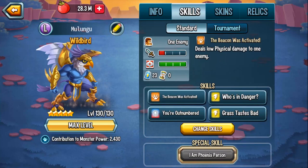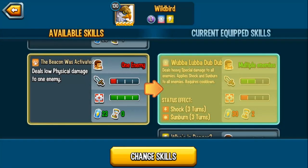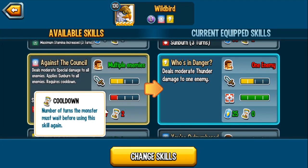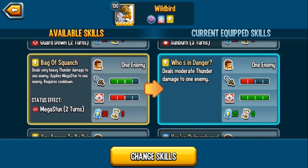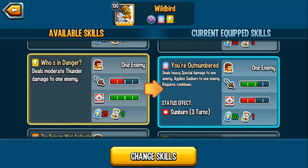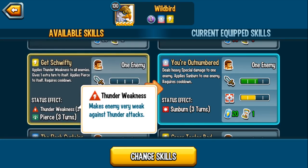Before we put runes, let's go ahead and talk about his skills. He deals heavy special damage to all enemies and applies shock and sunburn — definitely want to run that. These are group 4 skills. Scrolling up, the Mega Stun is a great skill, especially with the Pierce. You literally have a guaranteed mega stun on whoever you want, without having to worry about evasion or any of that stuff.